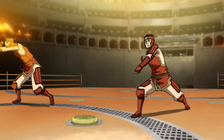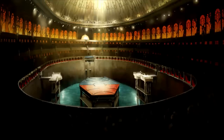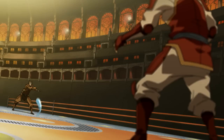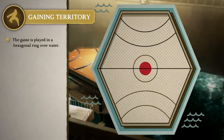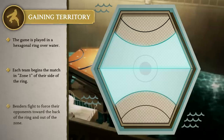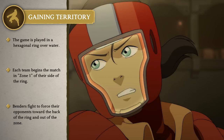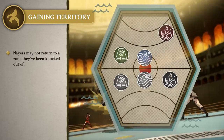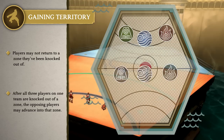First off, what is pro-bending? Simply put, it's a local Republic City sport in which two teams face off in an epic battle of bending. The game is played on an irregular hexagon-shaped ring over a pool of water. Each team starts in Zone 1 on their respective side of the ring, and the benders work to push their opponents towards the back of the ring. If a player is knocked backwards and into the next zone, they must remain in that zone. And if all three players on one team are knocked out of a zone, the opposing team is allowed to advance forward.